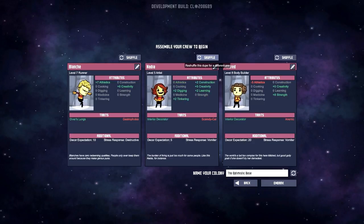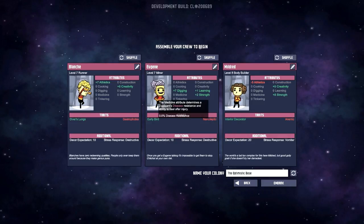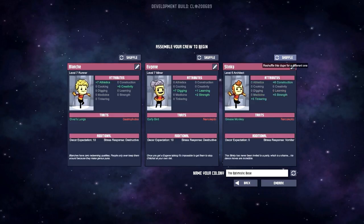Chef — don't really need that one right now. I'd much rather have a miner. There we go — miner, early bird. The first part of the day he gets plus two to all skills, which is not bad. Narcoleptic means they'll fall asleep randomly; it's not the worst trait out there. He can still do any job. Eugene, you seem like a good person.